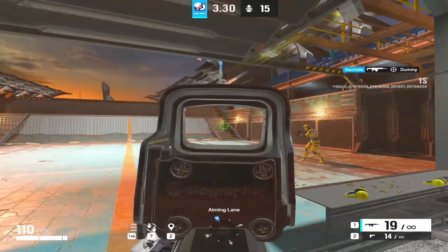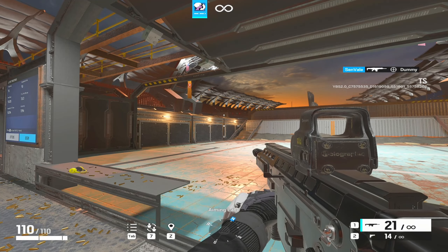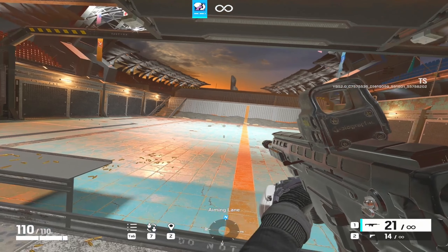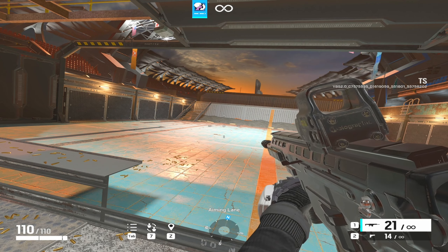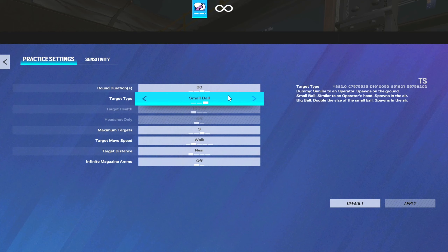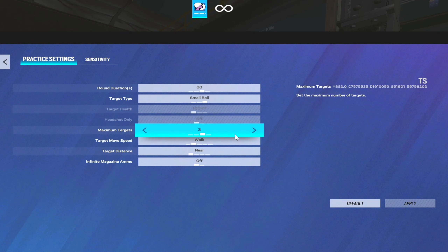Doing this a couple times will increase your aim. Aim is not everything in Rainbow Six, but it is a lot — at the end of the day you are going to be in a 1v1 situation at some point and you need to be able to hit that shot. Now let's go to level three. Level three is going to be the one that really makes your aim a lot better. You're going to do a small ball, put them on walk — you could put them on sprint if you want.